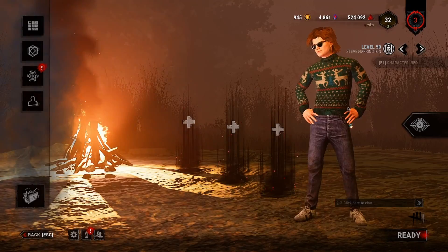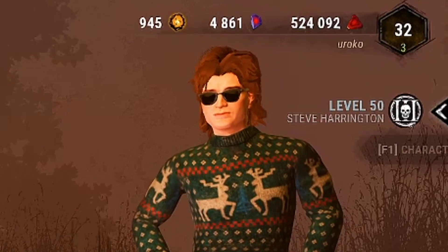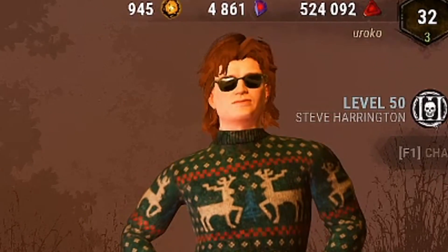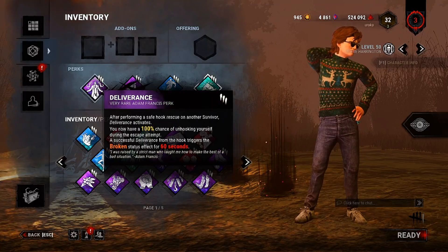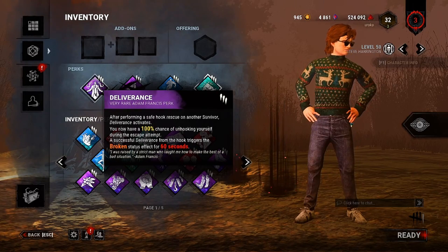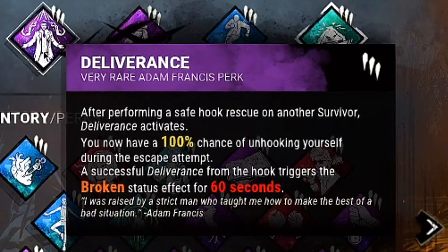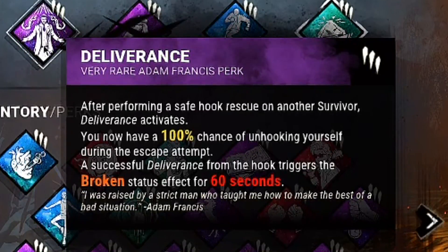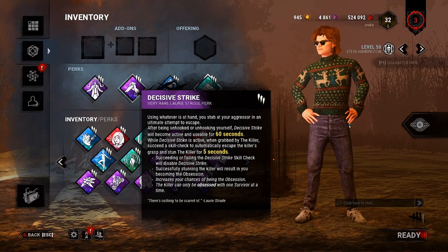What's good, you guys, welcome back to another Dead by Daylight video. Lately my solo queue games have been horrendous and I'm tired of being left on the hook, so in today's matches we ran Deliverance and Decisive Strike. This combo is pretty OP because the way Deliverance works is once you successfully hook-save one of your teammates, you're then able to unhook yourself for free — you'll just be broken for 60 seconds.